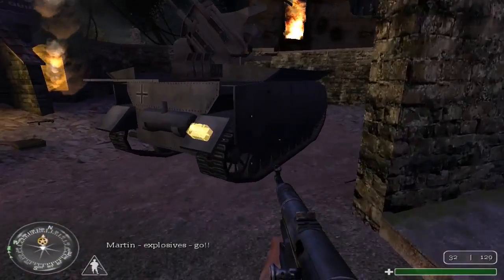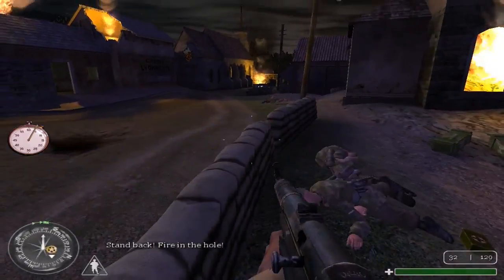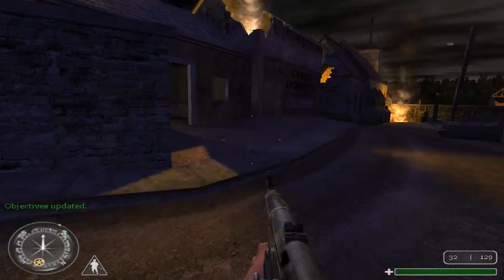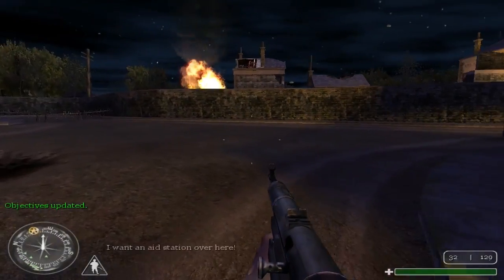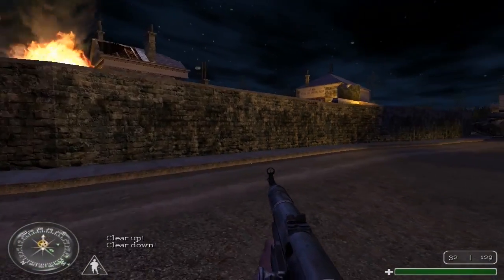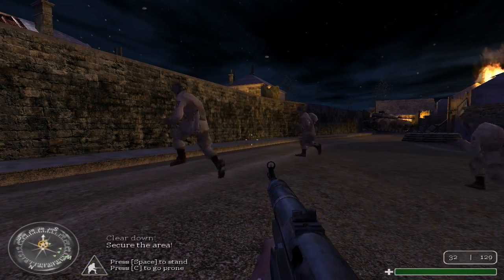Martin! Explosives! Go! Stand back! Fire in the hole! We want an aid station over here. Clear up. Clear down. Secure the area.